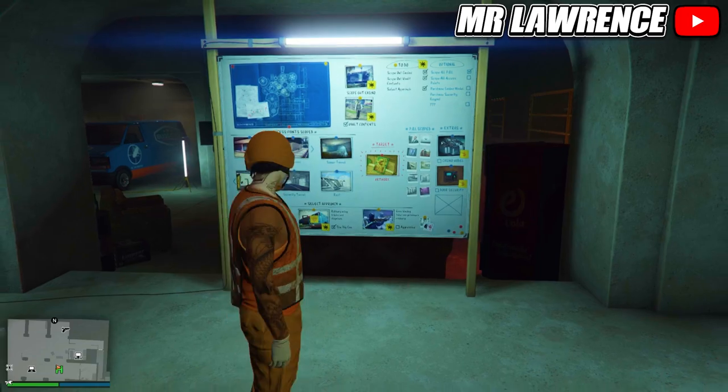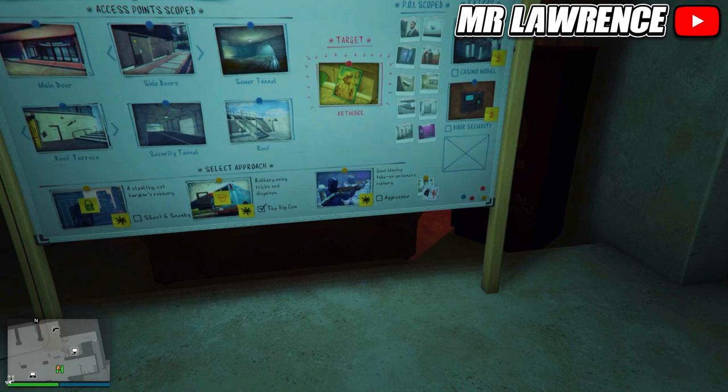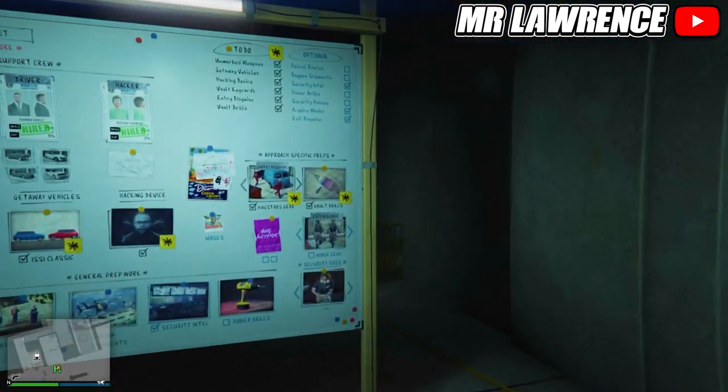First I will show you how to get the yellow rebreather. You will need the Diamond Casino Heist Final. It has to be the big con approach and you need to have the box star gear, so make sure you did these preps.